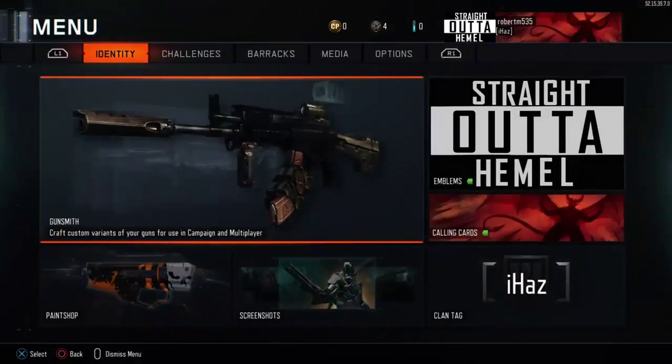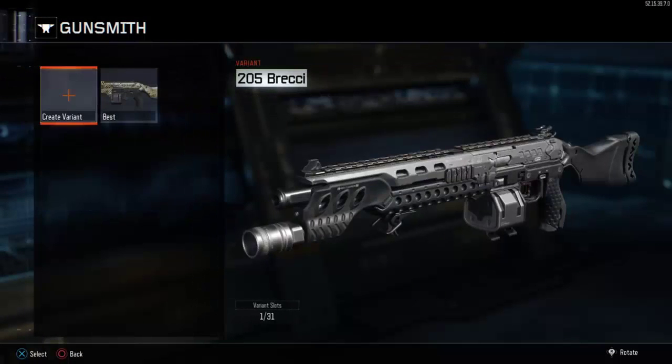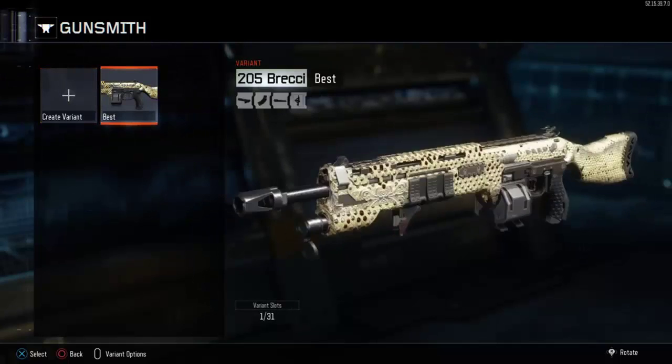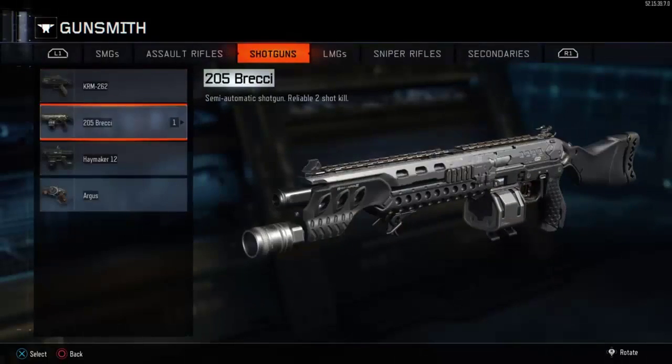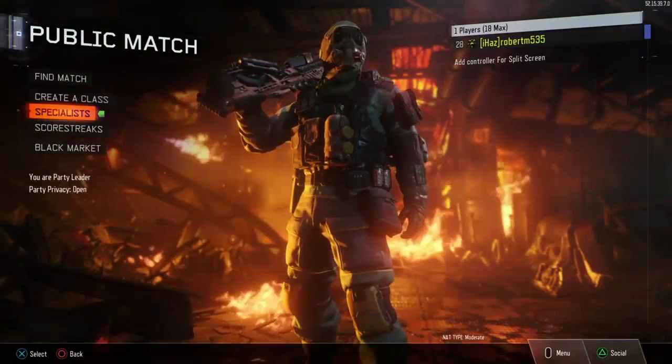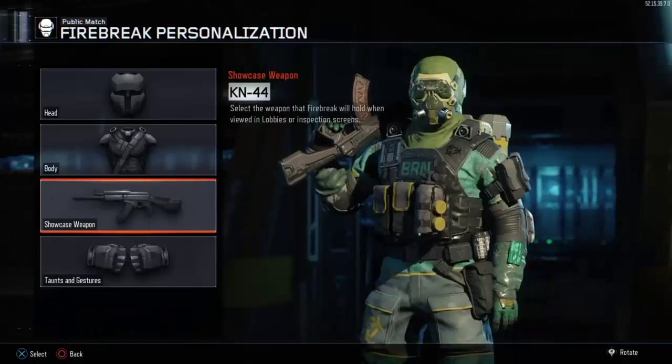What you're gonna want to do is go to the options menu and the gunsmith and create a weapon variant with the camo that you want. You can see here I've got my Brecci with my diamond on it — it's got all the attachments, that's my favorite variant. But you're gonna want to go to your specialist and select that variant that's got the camo that you want.